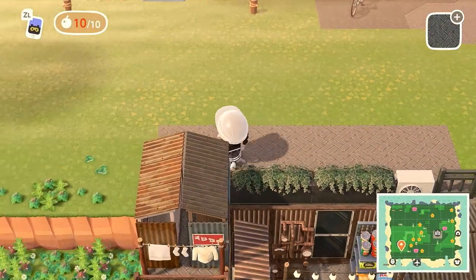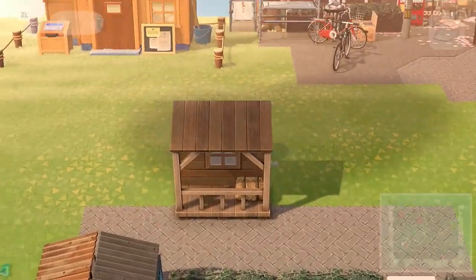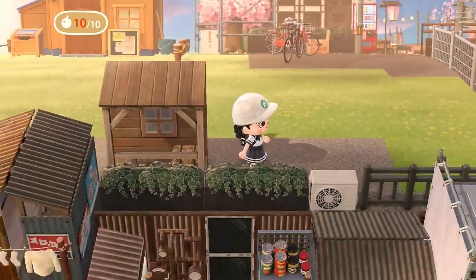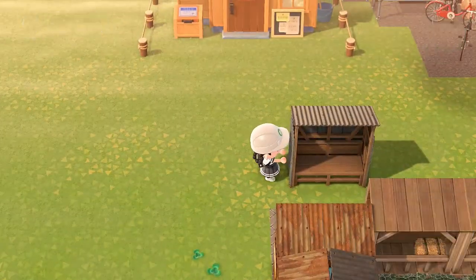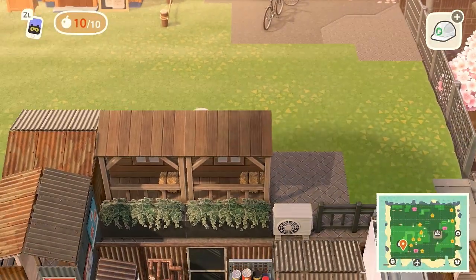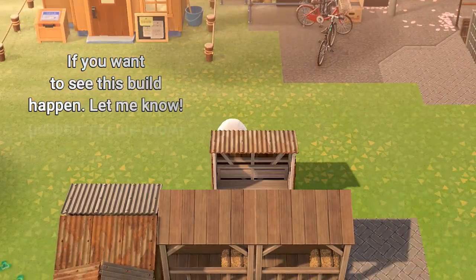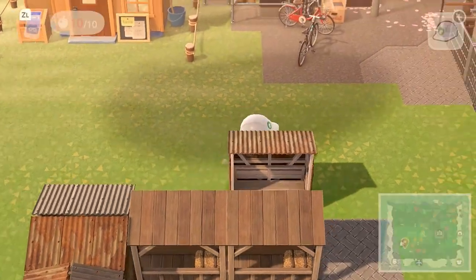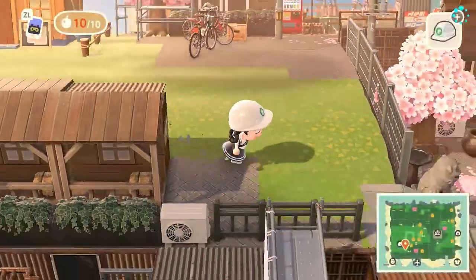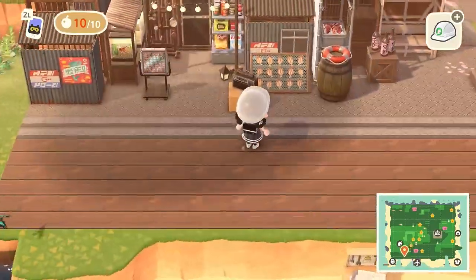I'm kind of considering possibly adding another rep to the island, and maybe we could do the interior kind of themed as a fish market store. I already have three houses on the island, and I'm worried I might get too burnt out with the interiors, but if y'all want to see that interior build happen, I will definitely tough it out and make some sort of a fish market store on the other side of this build today. If it gets enough feedback, I'll definitely make sure to have some sort of an interior around this on the island.